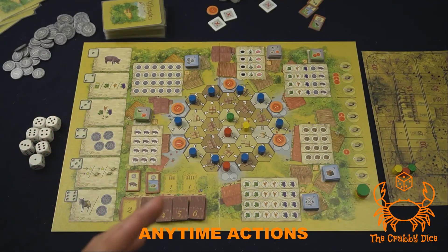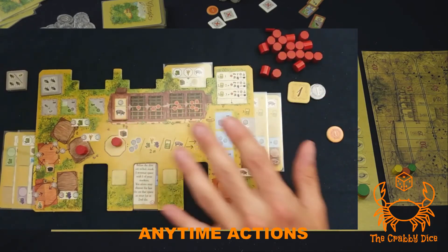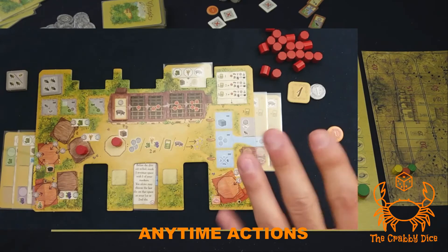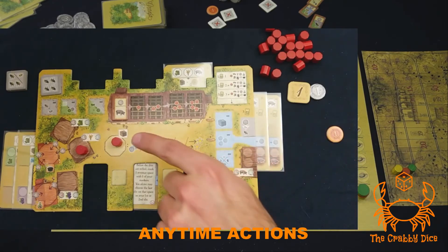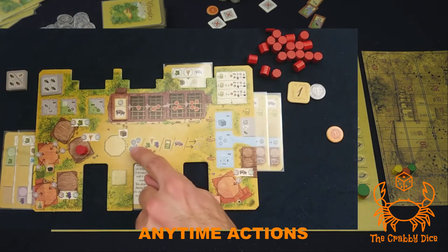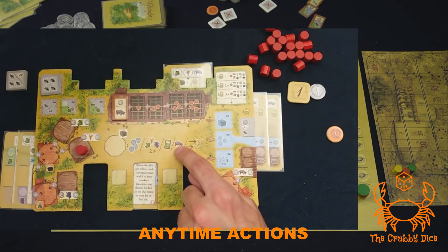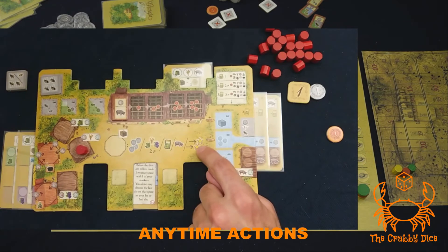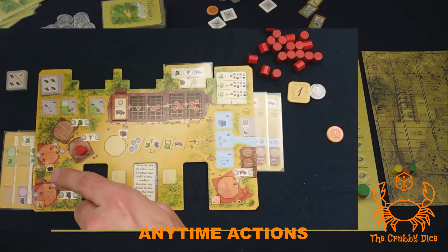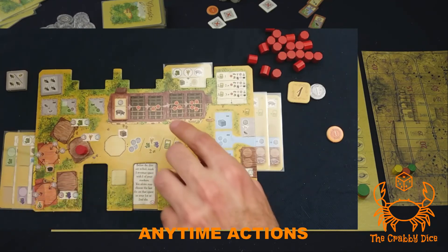Now let's talk about anytime actions — things you can do during your turn as many times as you want. The first type is commodities: you can use a commodity token and return it to the general supply for either four gold, two different harvest goods placed in your dens, a card off the top of the deck, a pig (remember to have space available), or two free upgrades. A free upgrade is taking a token from its den and moving it into its finished product.